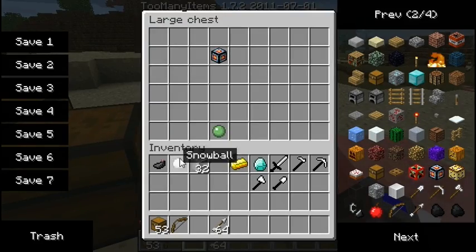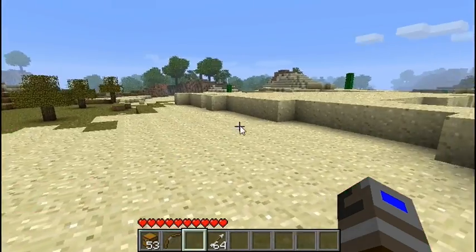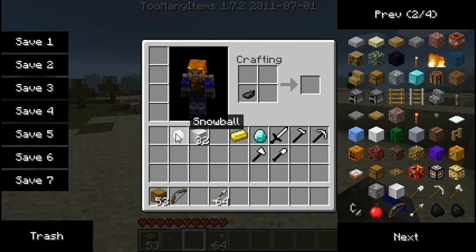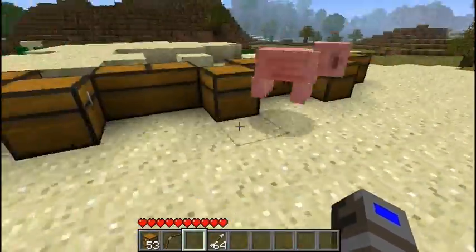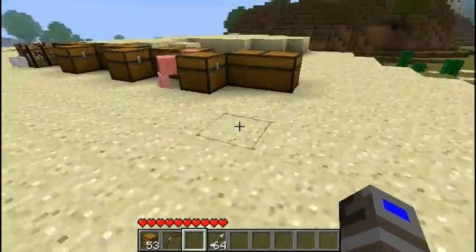The last thing is — I think this is really helpful because snowballs and ink sacks don't really have any use — you can make a slime ball, which are really hard to find because you actually have to find slimes. So if you're a piston lover, then this is good.